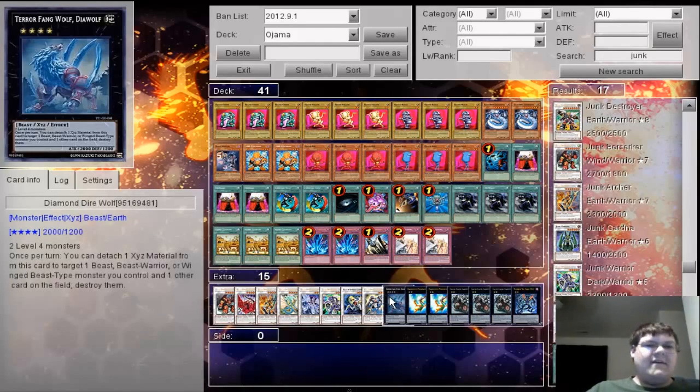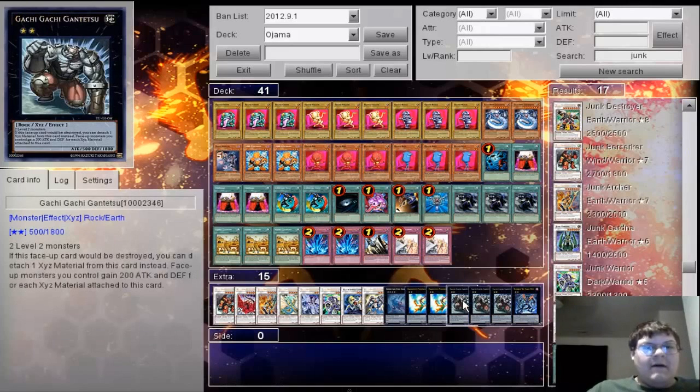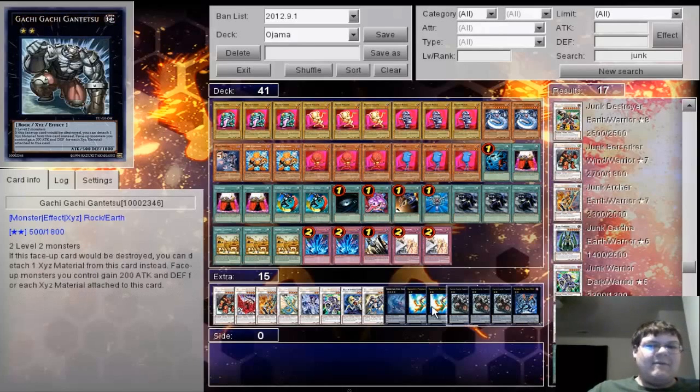I'm also playing 1 Tera Fang, in case you want to set up the Monster Reborn play with the Snipe Hunter. Double Degusto Phoenix. Triple Gachi. And 1 Dark Mist — Dark Mist is pretty okay for standard beats depending on what you're playing against, and your opponent's always going to take a thousand if you reverse it with Ojama Country.